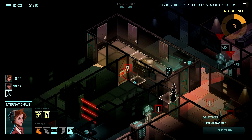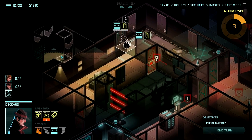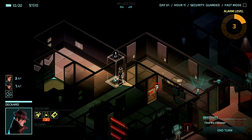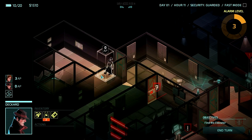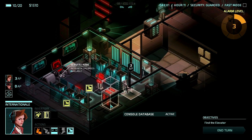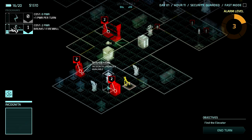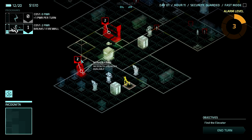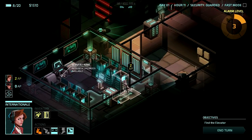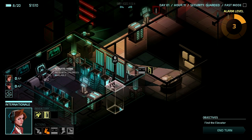Change of plans — let's have him go this way. I didn't even notice that. So Deckard comes over here, does a peek — oh, that's where the elevator is! Are you freaking kidding me? Alright, come through here, close that door, and get as close to the elevator as you can. Now I've got to get Internationale all the way back over there — oh boy, this is going to suck quite a lot. Let's take all these, come down here, hack this, and might as well hack this too. Let's end our turn.